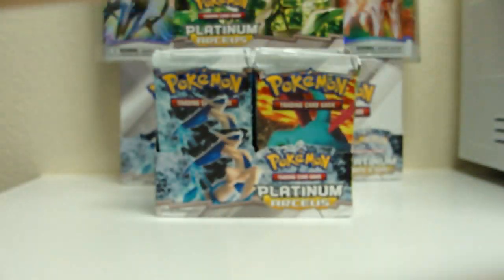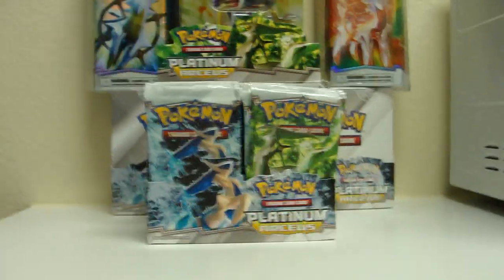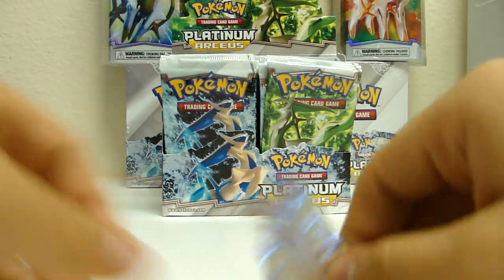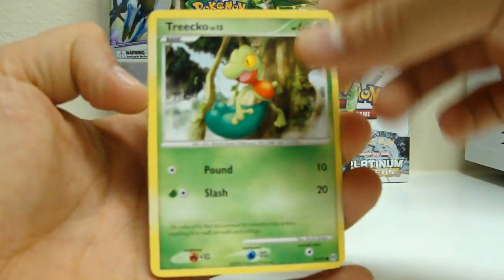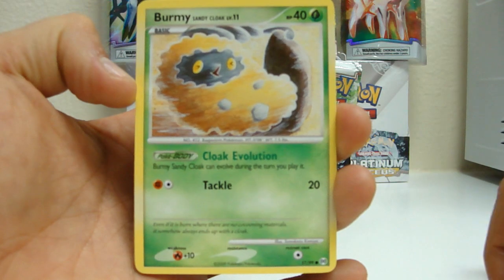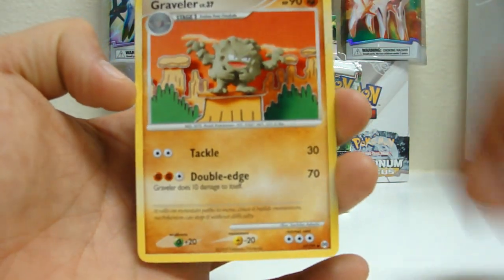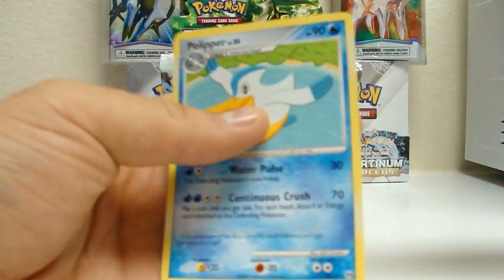I really like the first generation. If you haven't caught my Arceus 10-pack opening, make sure to click that. Next pack: Tricó, Cherubi, Rattata, Bagon, Burmy Sandy Cloak, Energy Restore, Graveler, Wormadam Plant Cloak, reverse holo Electrike, and a Pelipper rare.